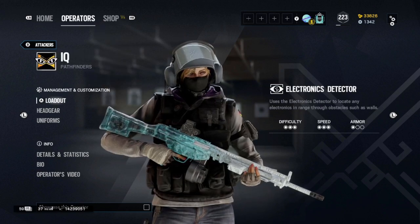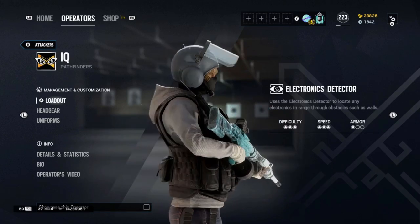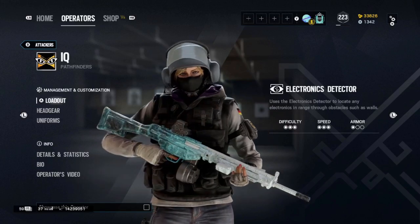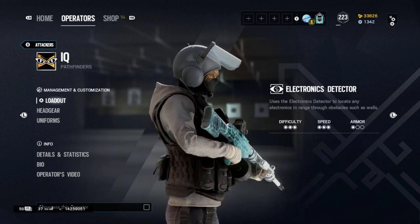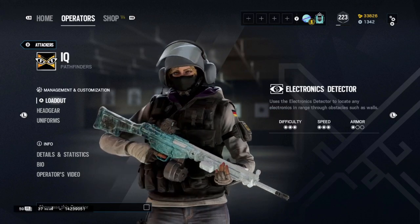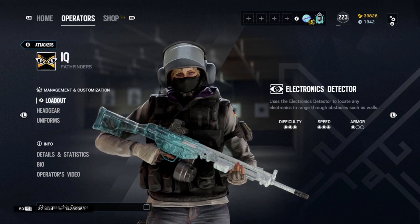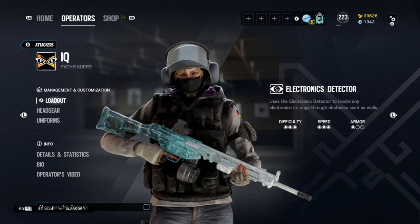Next up is IQ. IQ has one of the most straightforward gadgets to use on the attacking side, and both she and Sledge have really easy gadgets which makes them such simple operators. She has access to one of the greatest weapon loadouts in R6 in my opinion — the AUG, the Commando 552, and the G8A1. I recommend the Commando over the AUG because it has the ACOG sight, which will be useful starting out. The G8A1 is a powerful LMG with access to all sights and more bullets if you don't want to worry about reloading — all three are great weapons in their own way.